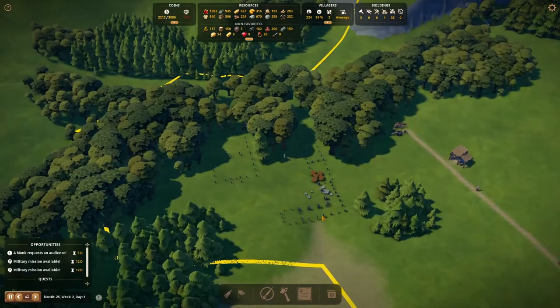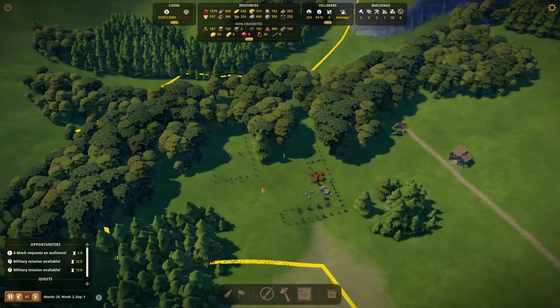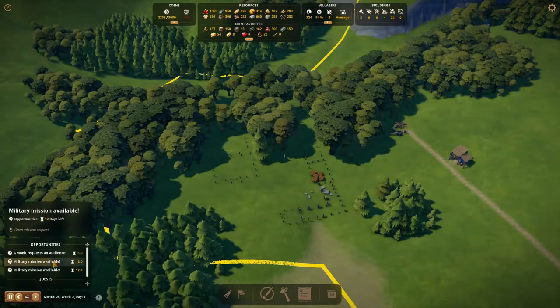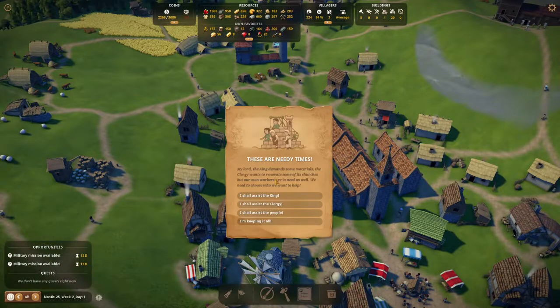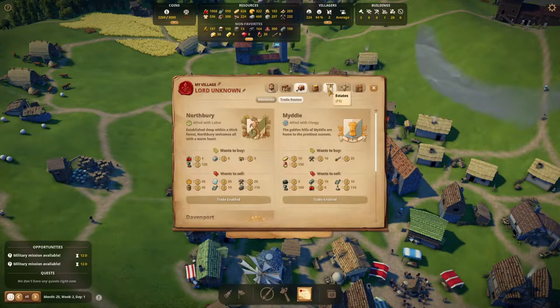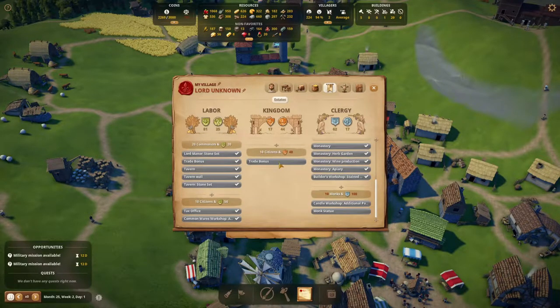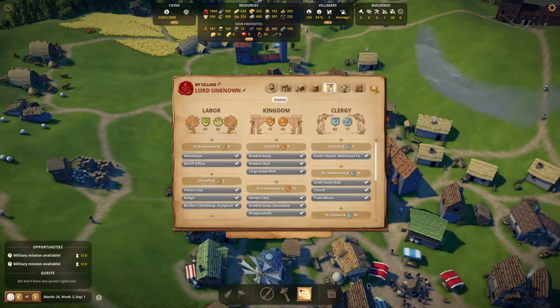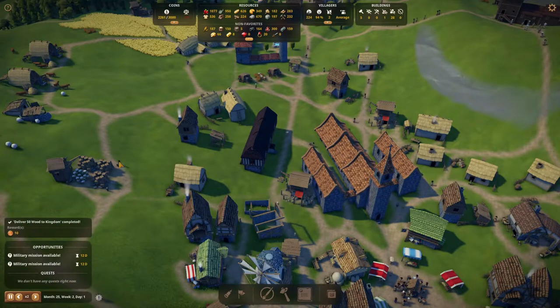They can probably already do quite a bit of building before they need the glassworks, so it'll be fine. Building over quite a few resources, but that's no problem. The monk is requesting an audience — he did come to the wrong building, but that's okay. What does he want? 50 wood for the king, the clergy, or the people. The king, the clergy, and the people — we should do the king. Here they go — 50 wood delivered. Bye-bye.